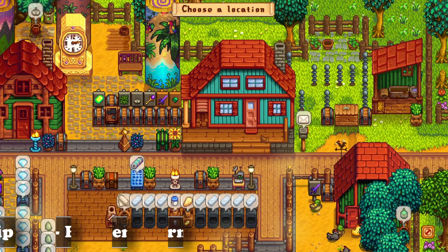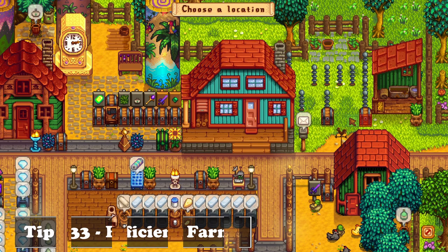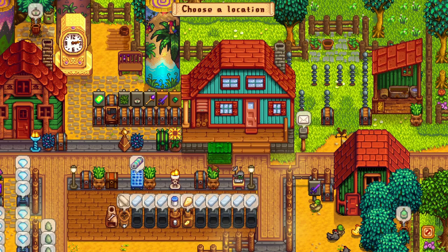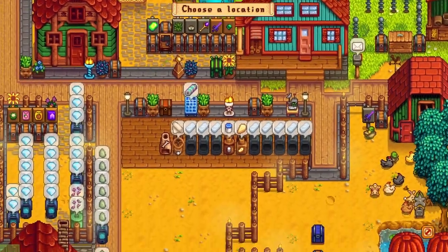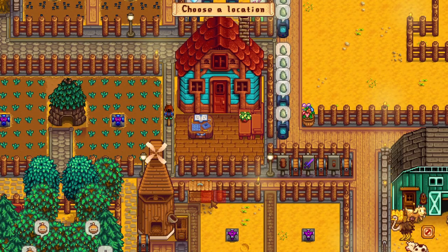Making a farm efficient is always a good thing since you save on a lot of time. A good tip is that you can move your shipping bin wherever you want, making it more accessible and quicker to get to. I sometimes move it near my house so I have easier access to it and it looks so much better. You can also build more shipping bins around the areas you frequent the most on your farm, so you don't need to go to the single one at the top of the farm, saving you a lot of time.